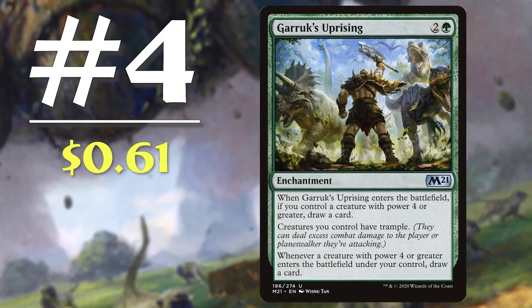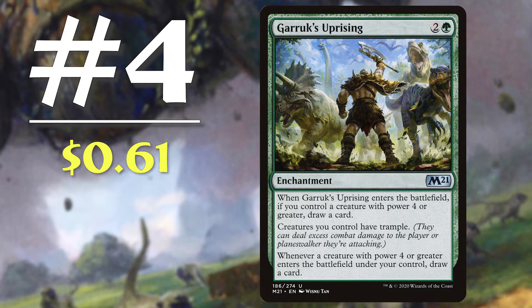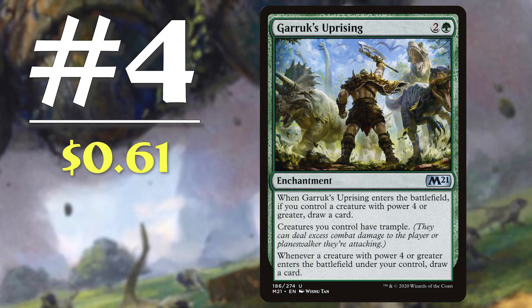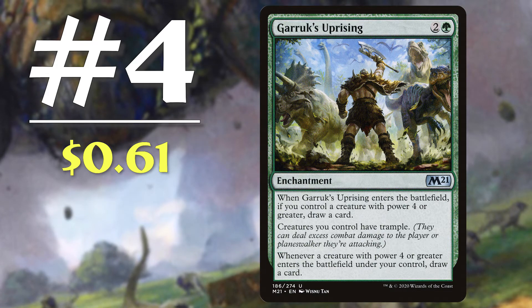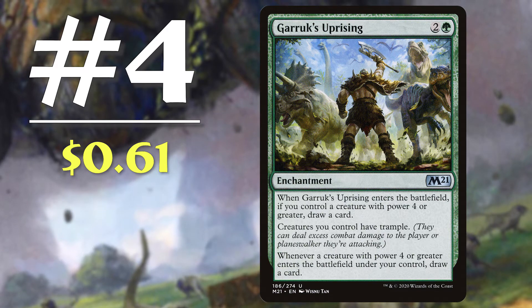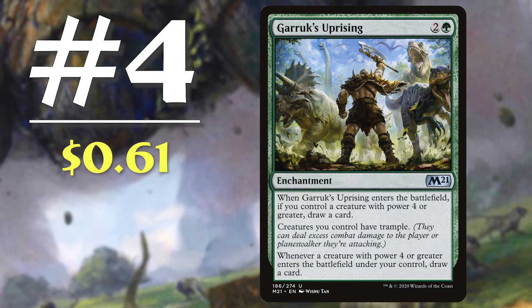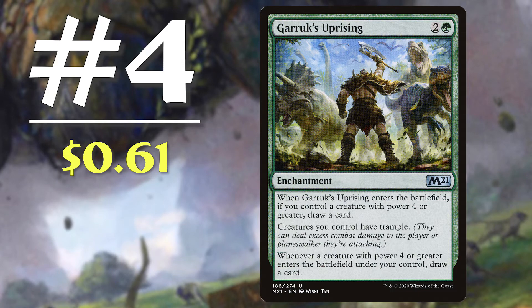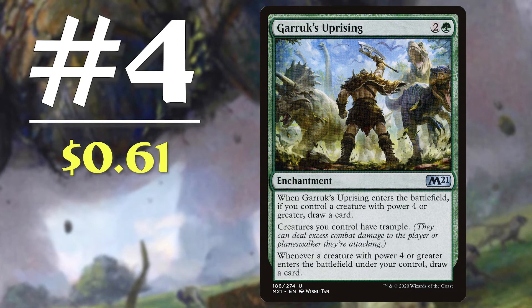Next is number 4: Garruk's Uprising. Coming in at 61 cents, this is a 3 mana enchantment that states 'whenever Garruk's Uprising enters the battlefield, if you control a creature with power 4 or greater, draw a card. Creatures you control have trample, and whenever a creature with power 4 or greater enters the battlefield under your control, draw a card.' That is a lot of text for a 3 mana uncommon, and this card is a powerhouse. Not only does it provide instant value by drawing you a card when it enters the battlefield, but it triggers with each subsequent creature entering the battlefield with power 4 or greater and gives them all trample. This card should go in every deck that uses combat to finish games, has a commander with power 4 or greater, or just wants to win in general — a crazy card from M21 that is going to see a lot of play.